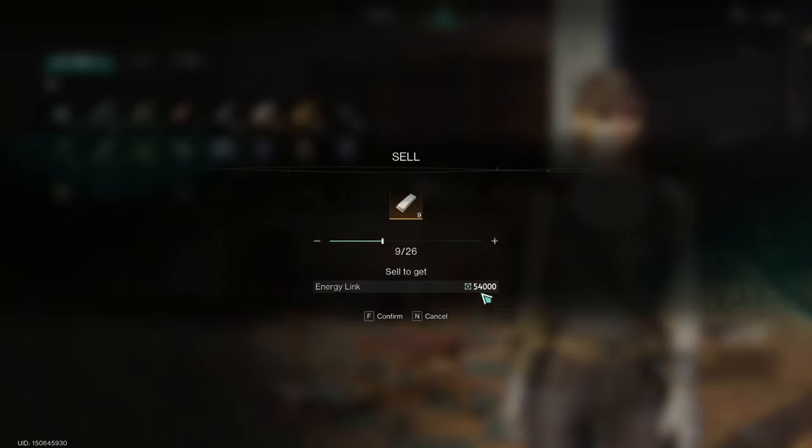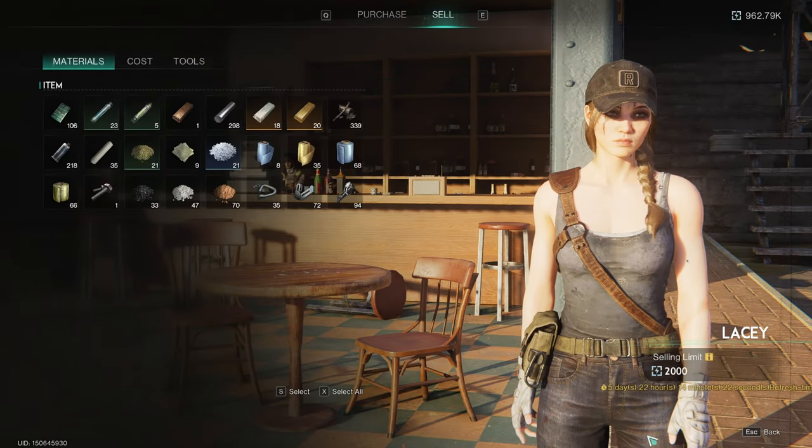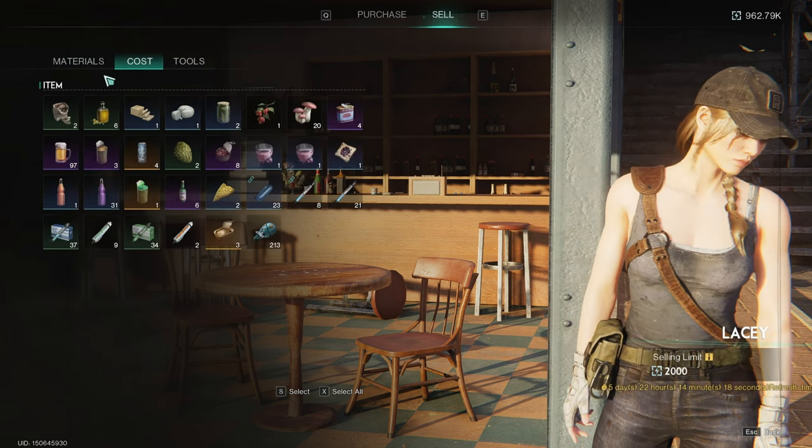But let's sell what I can here. I cannot sell any more gold or silver because I only have 2,000 left, but I can mitigate that by selling some other things.